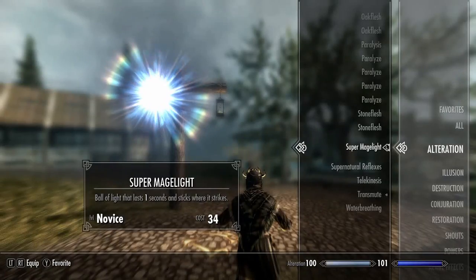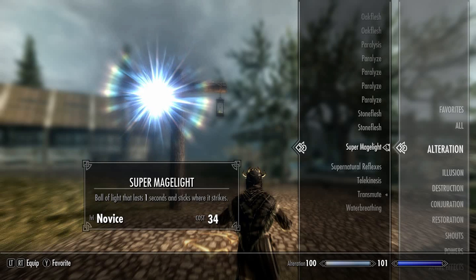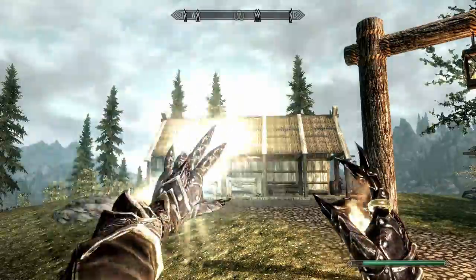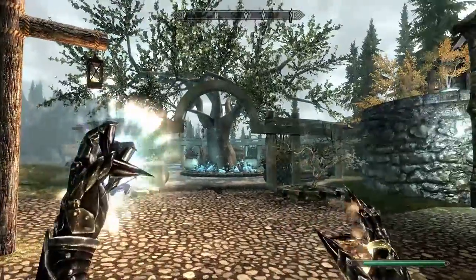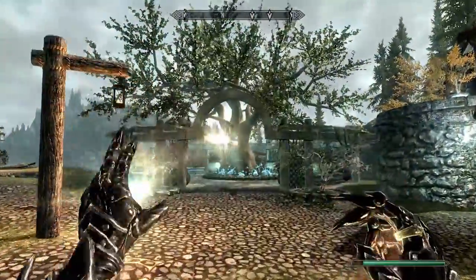Next up we have Super Mage Light — a ball of light that lasts one second and sticks to where it strikes. This is a novice level spell and it costs 34 magicka to cast. Whoa — that certainly is a super mage light. Good god.